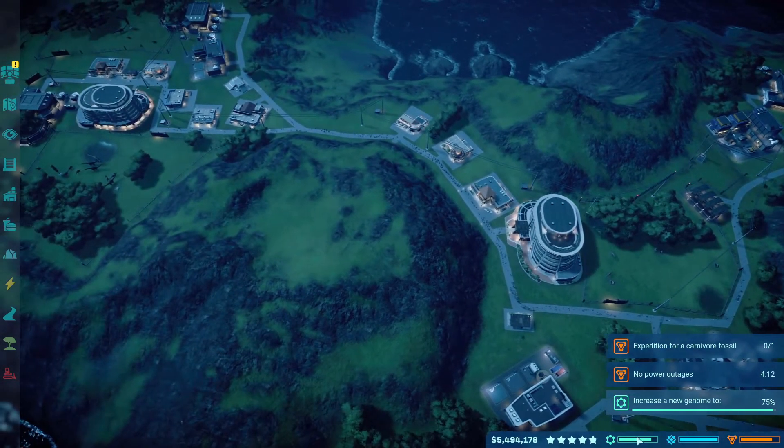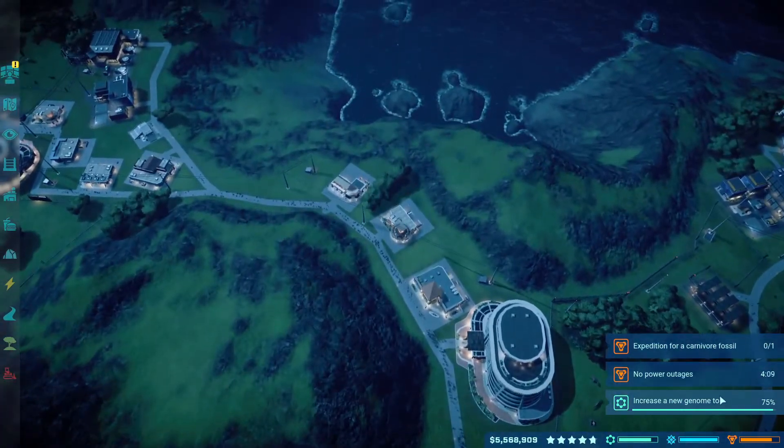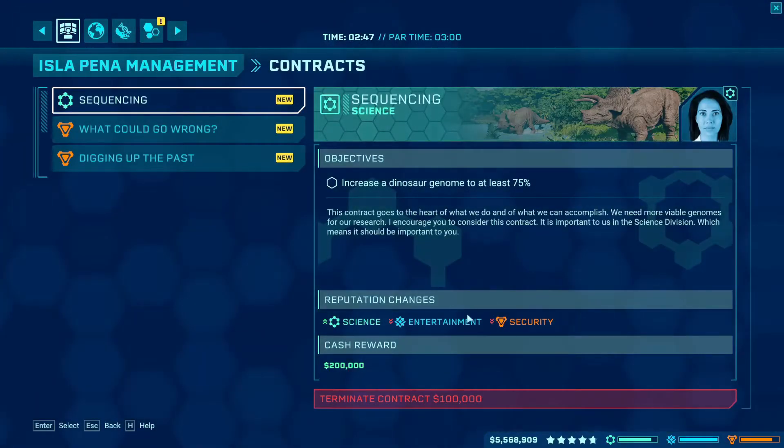The third tip is to refresh contracts. Especially near the start, up to three stars — if you have a contract you are not going to do, it will almost always be better to terminate it. Unless, for example, it costs 400,000 to terminate and you only have 200,000. But if it's 50,000 and you have 100,000, or 20,000 and you have 50,000, it's better to terminate it, because you will get new contracts that gain new money.